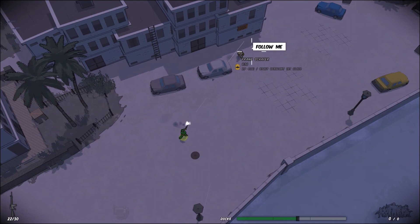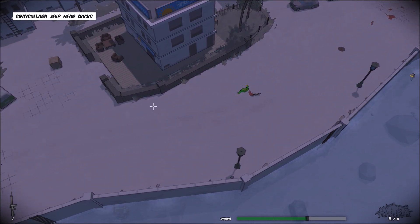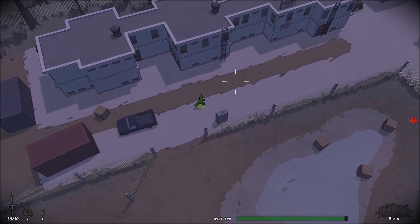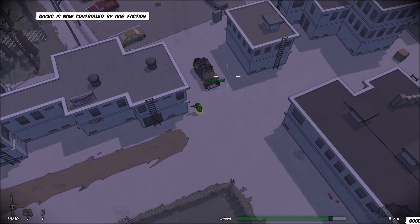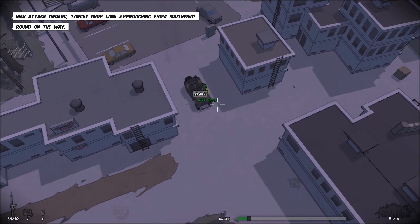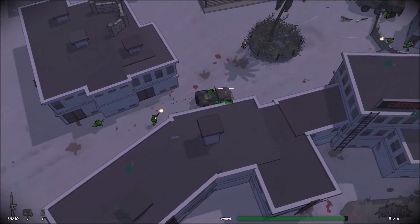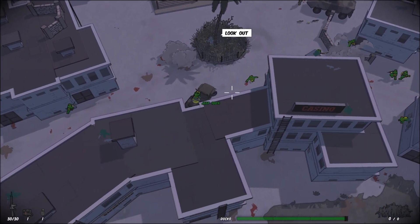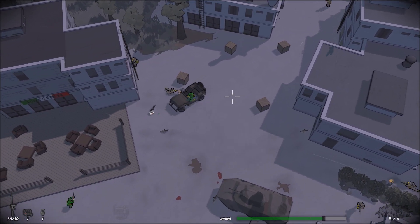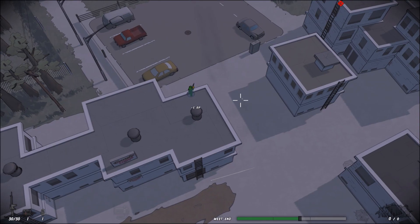There's a jeep full of people and they're going to run me over! The game rewards going around the back of places and taking the enemy by surprise. Let me jump into the jeep. There we go — we can drive around and obviously get to places quicker in vehicles. Nearly ran over my teammate there!